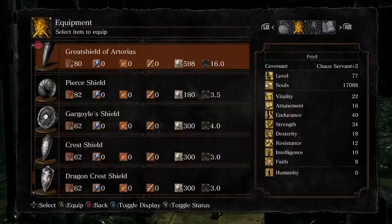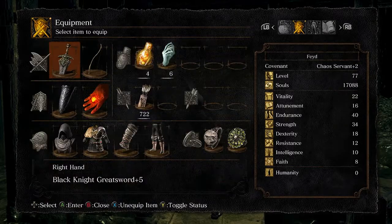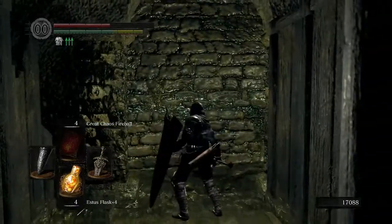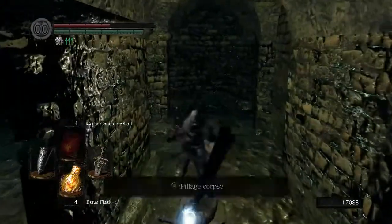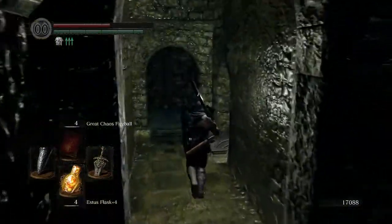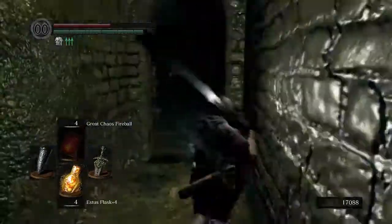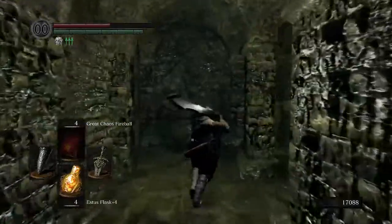The shield has a ton of durability — 600, whereas it's half as much for my sword, and I use the sword a lot more. Humanity — thank you. Cold lever. I guess that's if the elevator is not currently down, but it is. Let's check this side out.